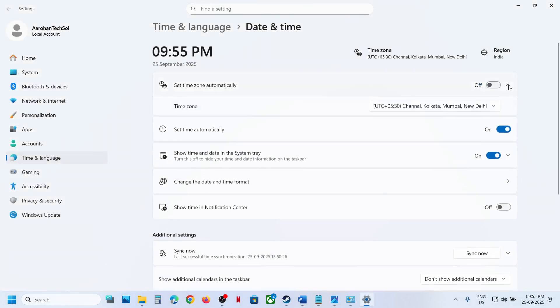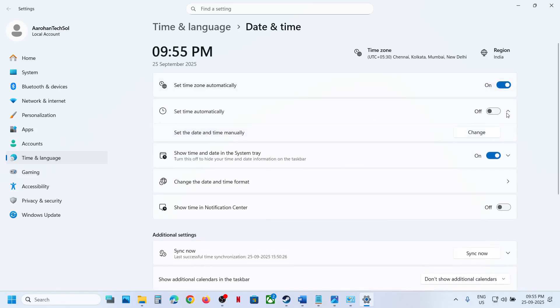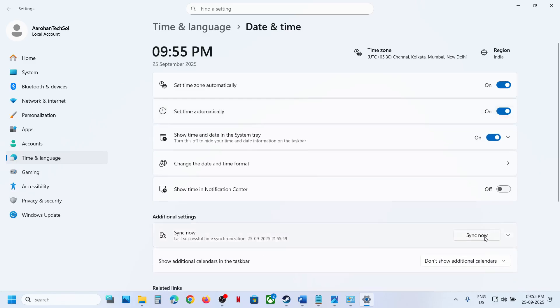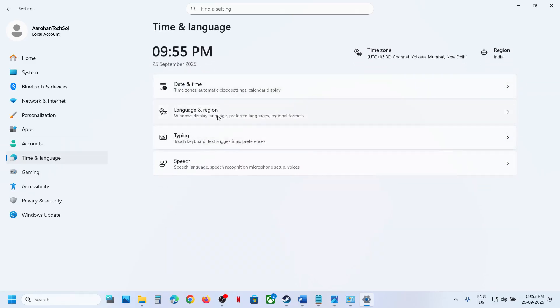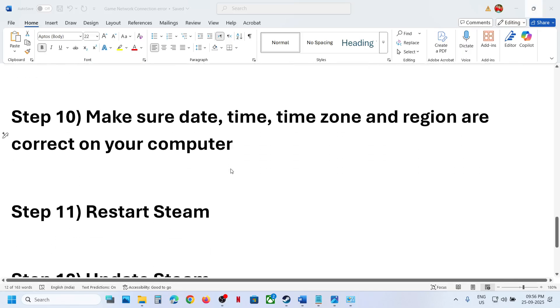Make sure 'Set time zone automatically' is turned on, and also 'Set time automatically'. Then click Sync Now — Sync Now is important. If you receive any error in red, click Sync Now multiple times until the sync is done. Then go to Time and Language, then Language and Region, and make sure your country is selected. Then relaunch the game.